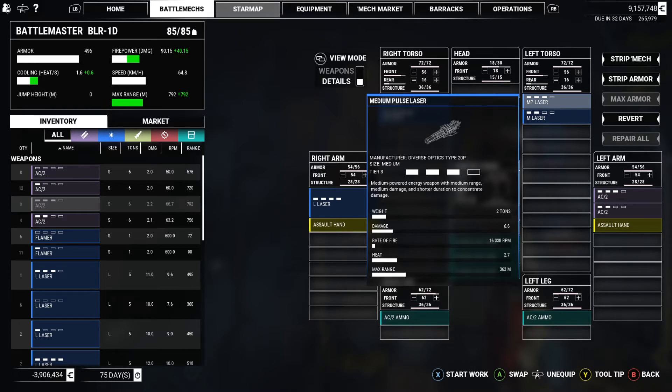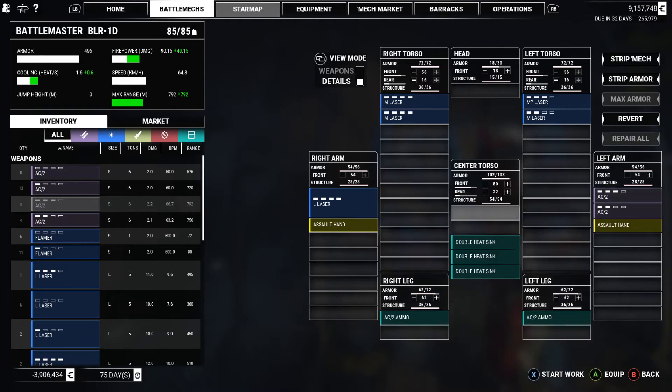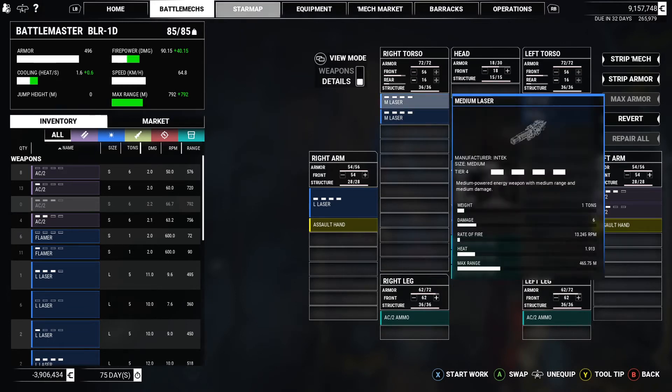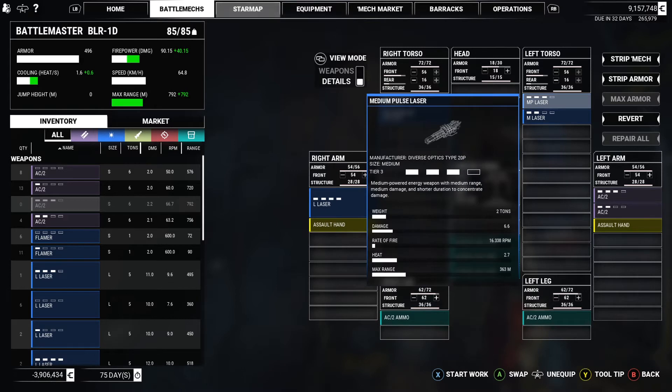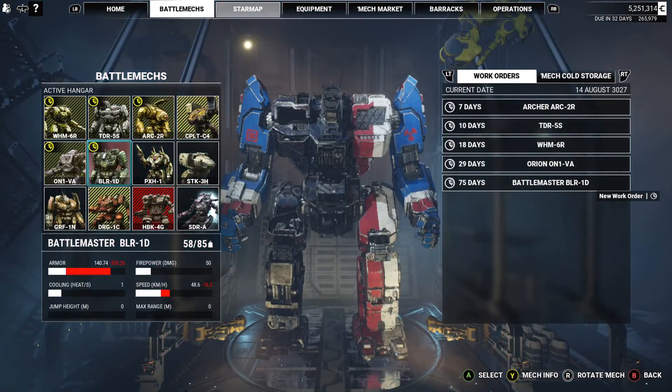Let's work out the heat build up - rounding to whole numbers: six, two, eight, ten, three, so thirteen. Between the large laser, three medium lasers, one medium pulse laser - combined heat of around 15, maybe 16. With double heat sinks, that should be manageable. Alright, I think this will do - that's not a bad build actually.